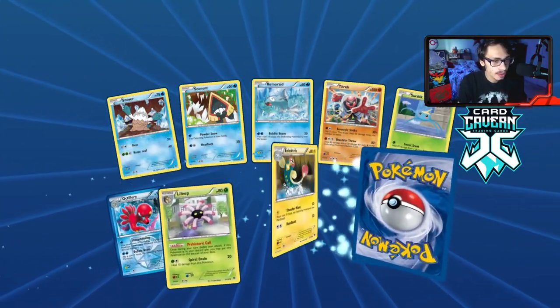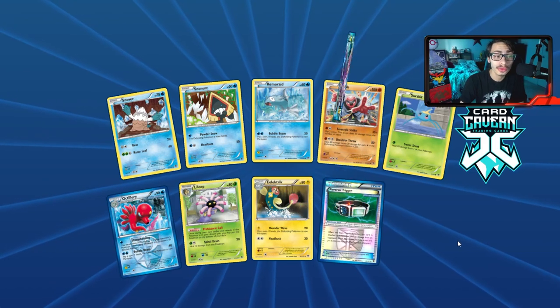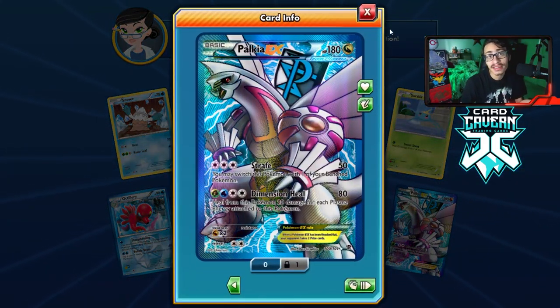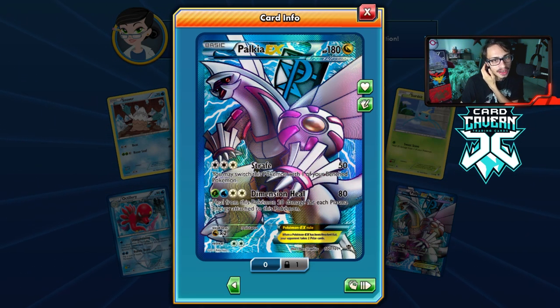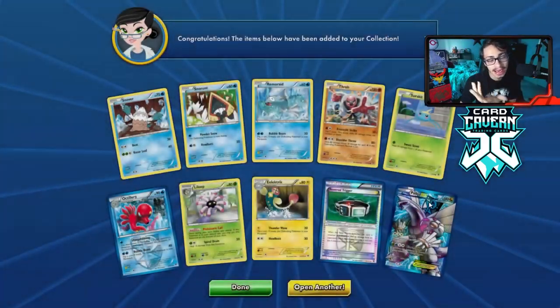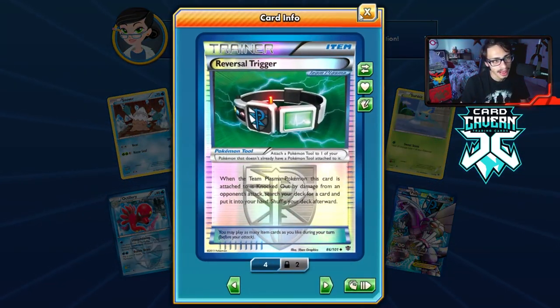What are we looking at next? Ooh, Reversal Trigger — okay, whatever, I'll take it. Full Art Palkia — I actually didn't even have that. I kind of like this card — it's fun to play as a hit and run deck in expanded or legacy. So that's actually a cool pull, I'll take it. And Reversal Trigger is not bad either.